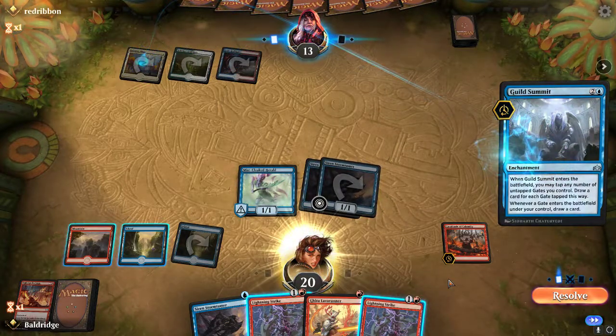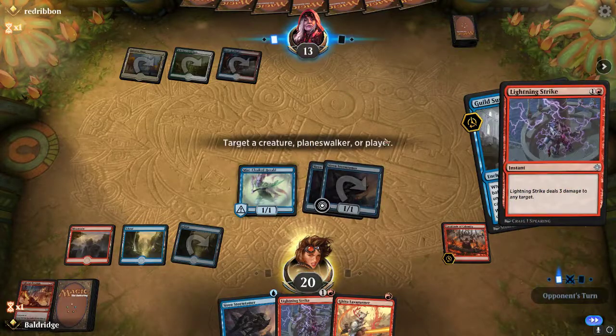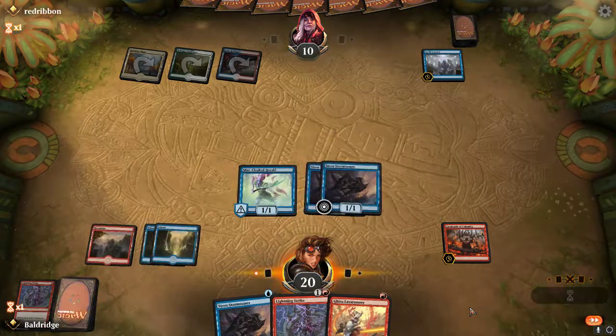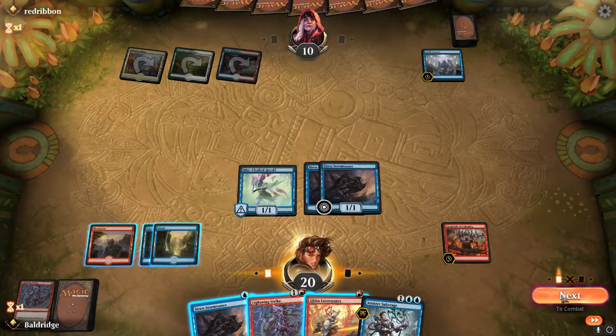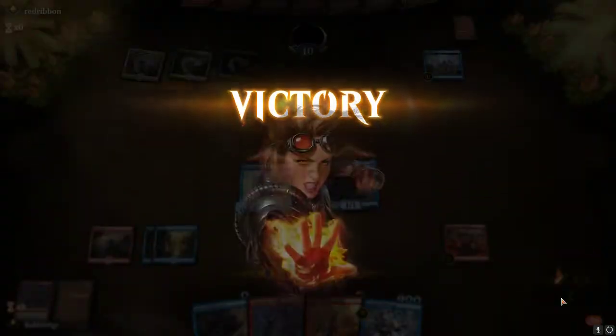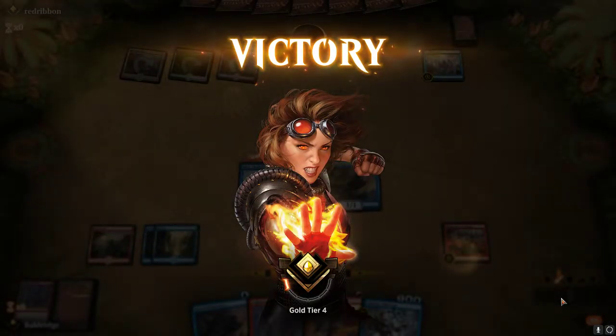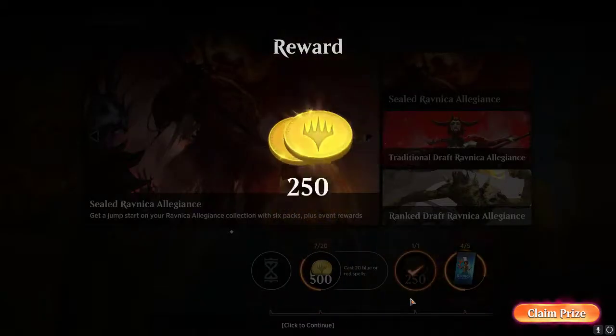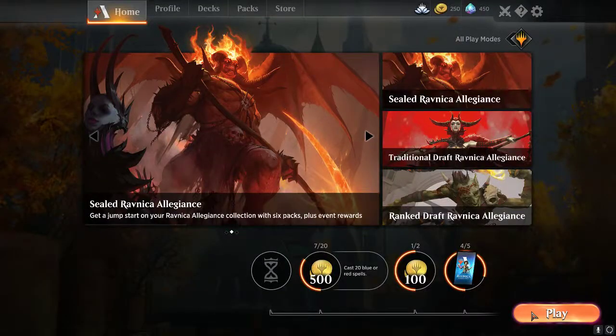Guild Summit — I am okay with that. Go ahead and Lightning Strike them, do a little damage. Sinister Sabotage — thank you, I like that. Yeah, that's game! They obviously didn't have Gates Ablaze in hand, but drawing Sinister Sabotage meant even if they had it we could have countered it anyway, and that would have felt amazing. Quick little game — let's do that again.